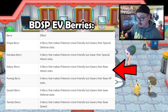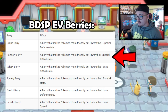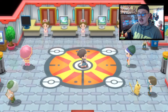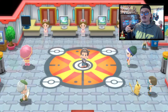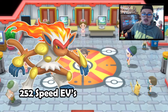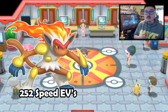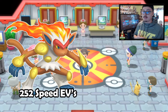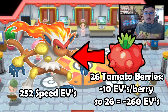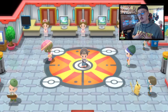The berries are as follows: Pomeg Berry removes HP EVs, Kelpsy Berry removes Attack, Qualot Berry lowers Defense, Hondew Berry removes Special Attack, Grepa Berry removes Special Defense, and Tamato Berry removes Speed. For example, if you have a Pokémon with 252 Speed EVs and want to remove them all, you would need to give it 26 Tamato Berries. That's how you go about getting rid of EVs.